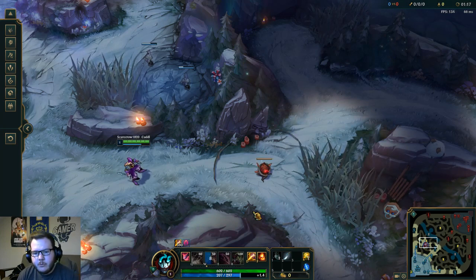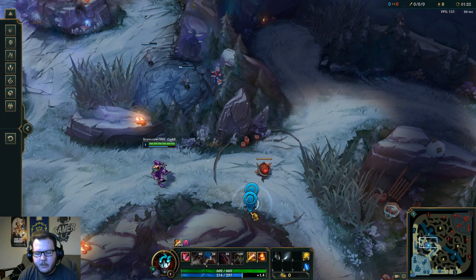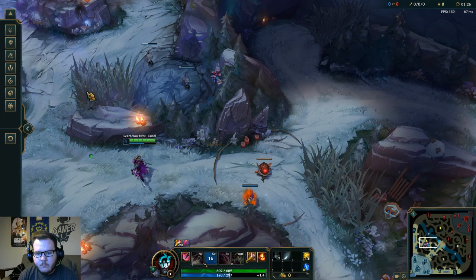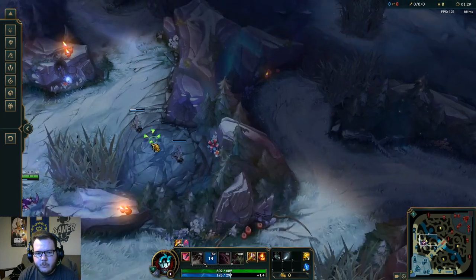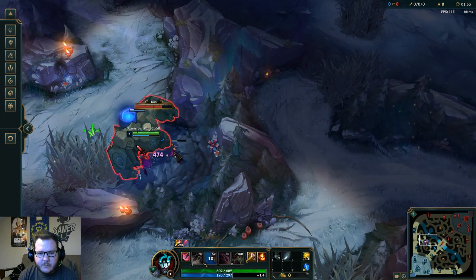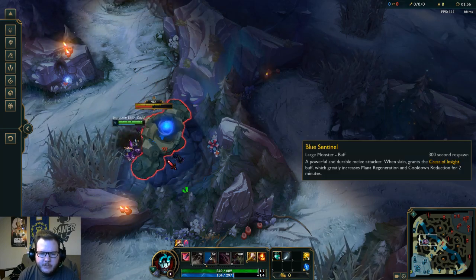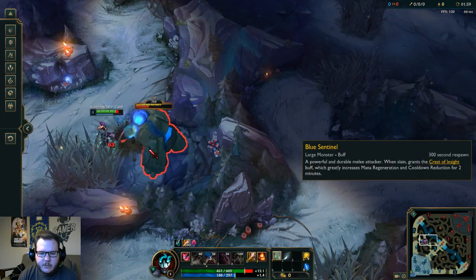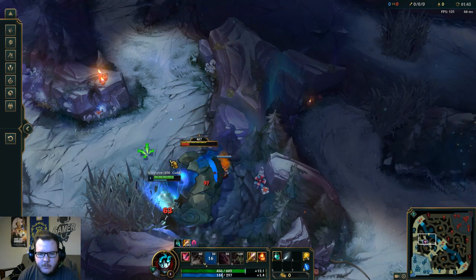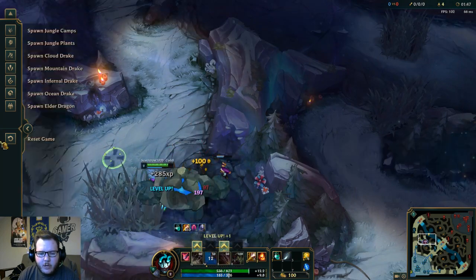After we finish blue and Gromp, I'll show you why we place another box over here. We're going to place a box right here in the back of the blast cone and run back over to blue. We didn't spread out our boxes enough so we didn't get the second fear proc cleanly — both spawned at the same time. I'm going to tap a health potion and place another box down to help finish blue.